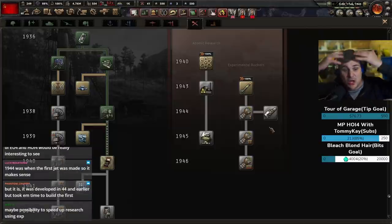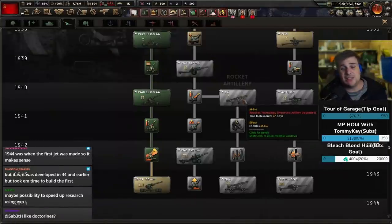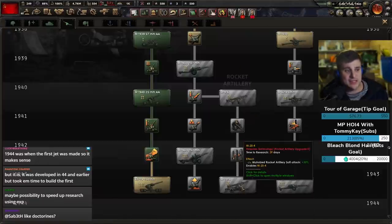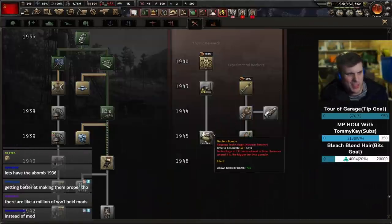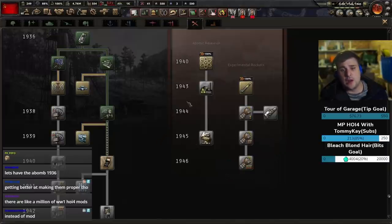Shift them all up one year — just one year, not a massive amount. This is a very tiny step forward to allow players to experience experimental aircraft earlier in the game. Who actually makes rockets? Nobody. Rocket artillery is vastly underused — shift that from 1940 to 1939, and one year for all corresponding techs as well. I don't recommend changing the atomic bombs because right now they work just right — they're a late game, end game weapon and that works well.